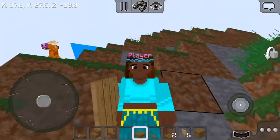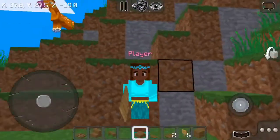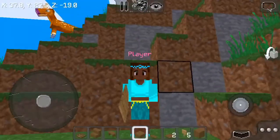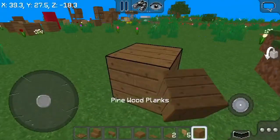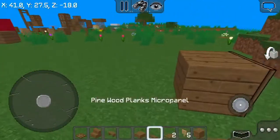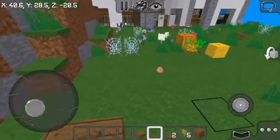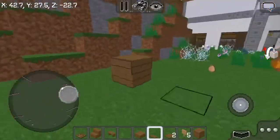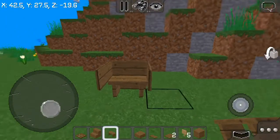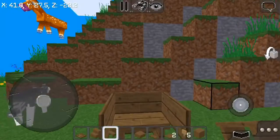The next chair is a baby chair. If you have a baby in your server or in single player, you gotta have this chair. First you gotta put a block and a micro slab at the back, and wooden plank micro panels on both sides, then remove the block and put your pine bench right there. Doesn't it look like a baby seat?